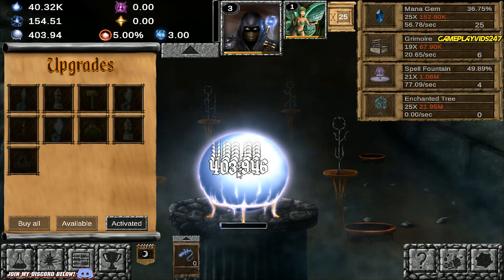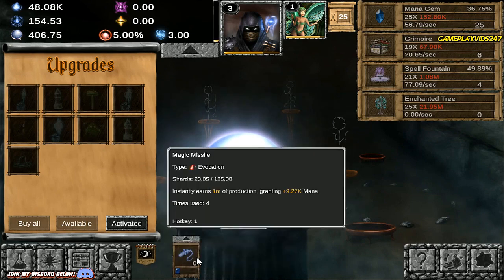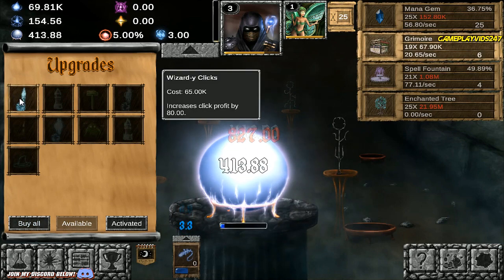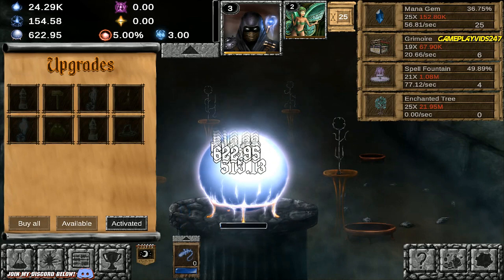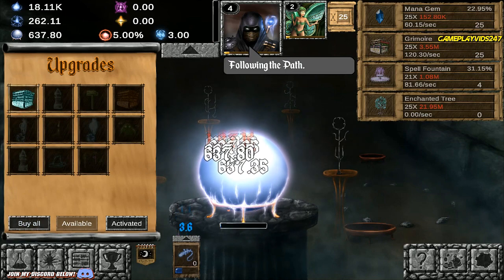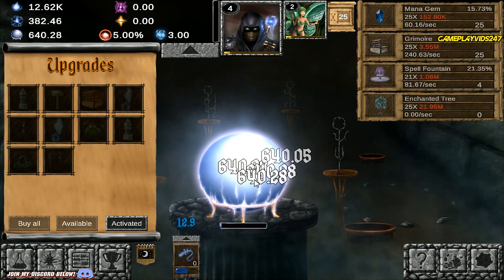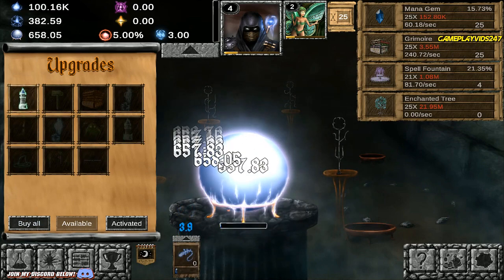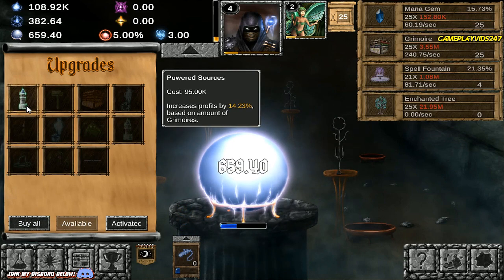Looks like you can actually have Hot Keys here as well — Hot Key 1 activates Magic Missile. Wizardly Clicks increases Click Profit by 80 again. Since I'm going to be sitting in front of the computer mostly to record this episode, I might mainly spec into upgrades instead of idle damage. Or do you need a solid mix of both? I mean it is an idle game so you probably need a solid mix of both. Grimoire just got an upgrade of 100%. We're now pulling in 382 mana per second, and we just passed 100k mana total. Powered Sources increases Profits by 14.23% based on amount of Grimoires.